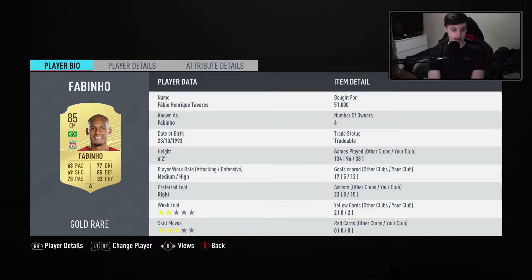Fabinho is medium/high, 68 pace, 77 dribbling, 85 defending, 83 physical, 78 passing, 69 shooting. He's quite tall as well, which is great. And yeah, that's the midfield done as well.